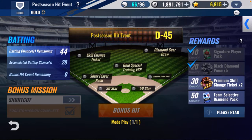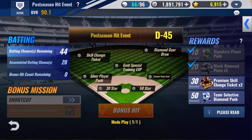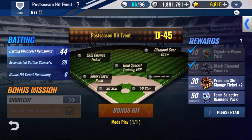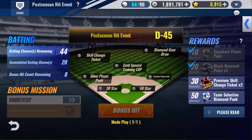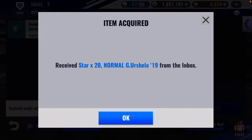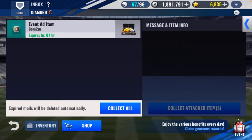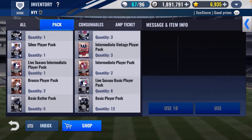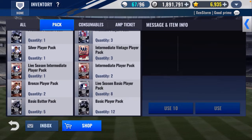Here's the batting practice event that's going on. I still have no idea exactly how this works, but you just keep doing it every day, and at the end once you get 50 you get a team selective diamond pack — so that's definitely worth it. Let me claim everything I got in my inbox. I'm at 67 out of 96.